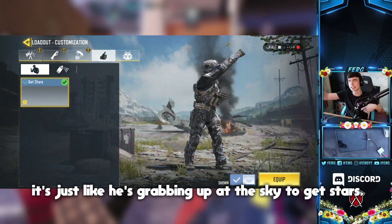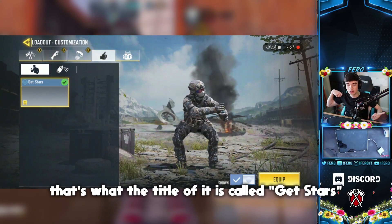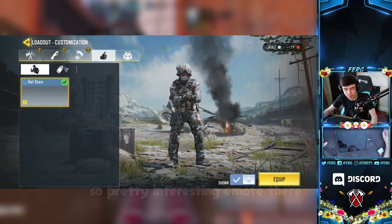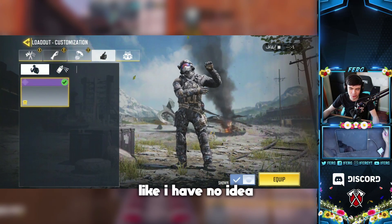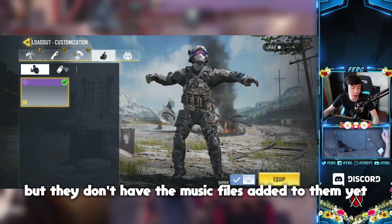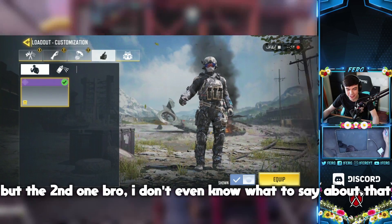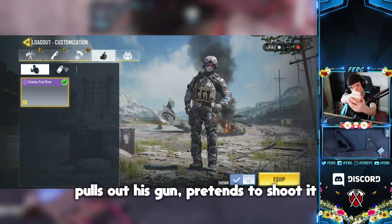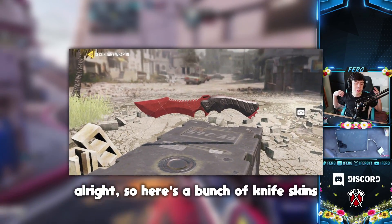Now we're going to look at three new emotes coming to the game. The first one is interesting — he's grabbing up at the sky for stars, and the title is actually called 'Get Stars.' The second one I have no idea what it is — I wish we had music with these emotes but the music files haven't been added yet. The third one has him doing a 360, pulling out his gun, and pretending to shoot — a pretty classic emote.